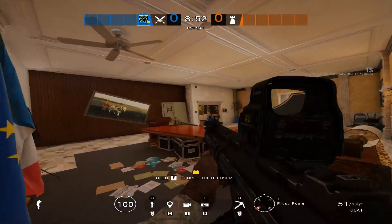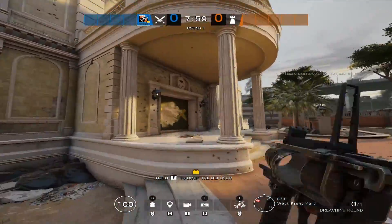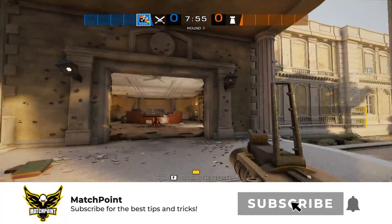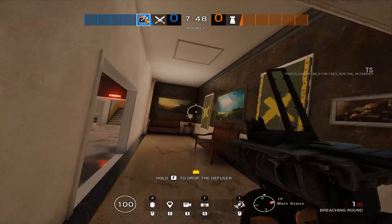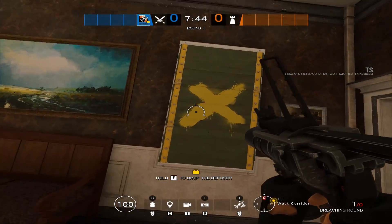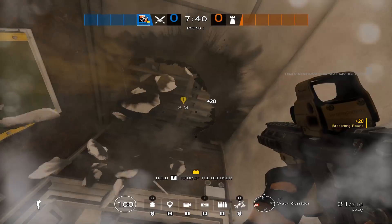A massive mistake with Ash is using her ability on useless stuff, like barricades to get into the building a little quicker. Instead, you should be using it on utility that is difficult to take out, and on soft walls that open up new angles for you and your team. I know Ash mains like to open barricades with it, but trust me, you'll be helping your team a lot more.